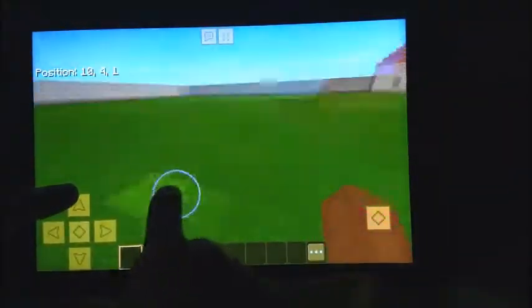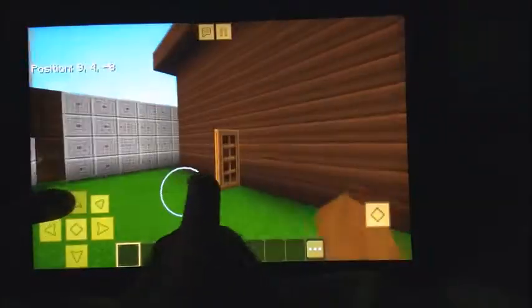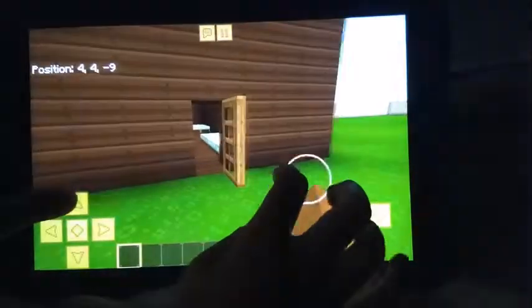In here is part of the garden. This is the slave house, and inside these white things are beds.